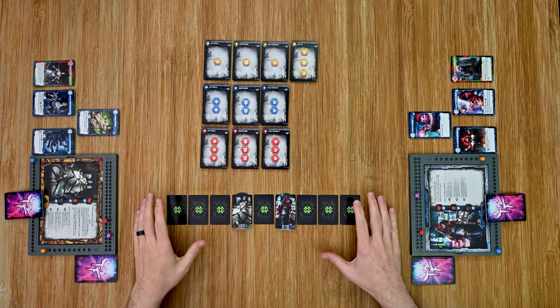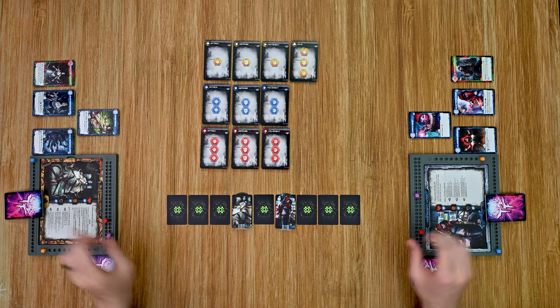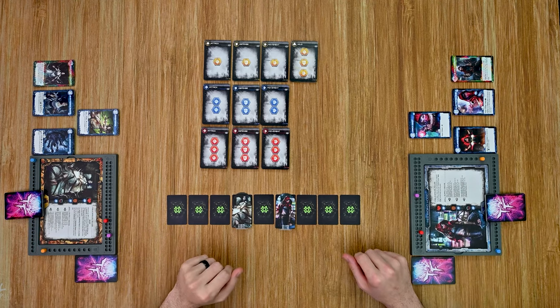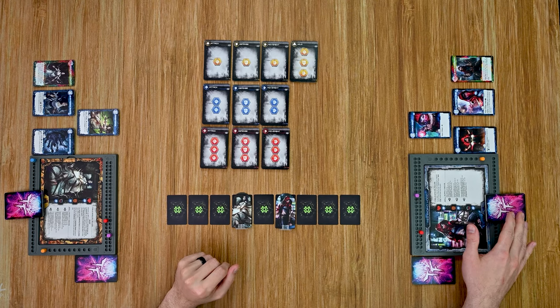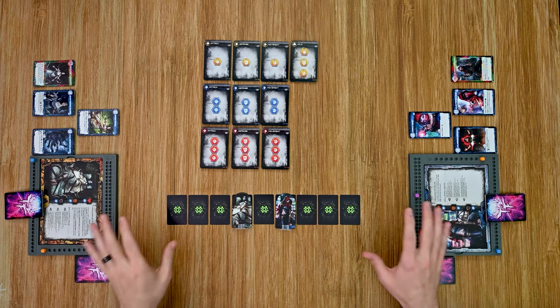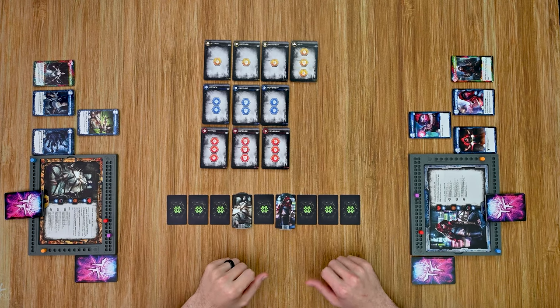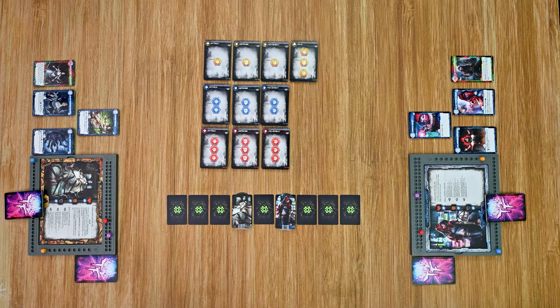Now let's move into the sample turn. I'll start with Red Riding Hood and then move over to Sleeping Beauty. One important note: normally the first player to go only receives four cards in their starting hand, but for this example I've dealt six cards to each player so I can show you a full turn. Let's go ahead and move over to Red Riding Hood's turn.